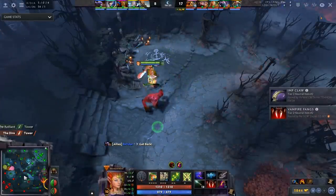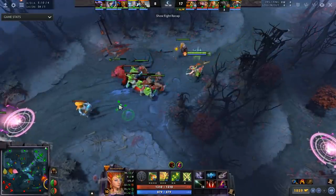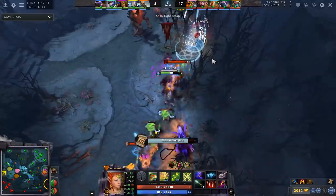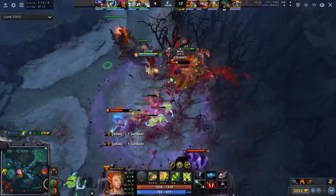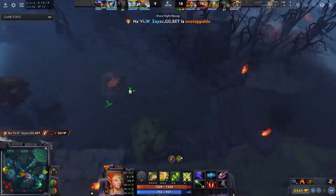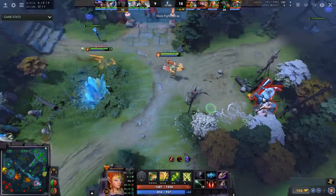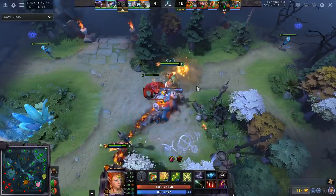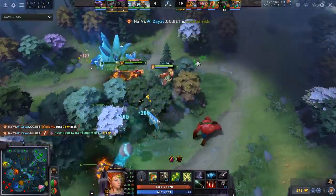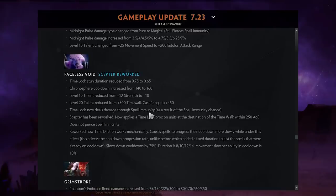Enchantress got some really weird changes. Impetus is now a basic ability — not her ultimate — and can be maxed. It no longer pierces spell immunity but deals 8/12/16/20% of your damage with a scaling mana cost and goes down to a zero-second cooldown. Enchant is now 20% slow at all levels, creep duration is longer, but you can only control one creep. The enchanted creep gets significantly more HP and damage. Untouchable is now her ultimate and reduces attack speed by 100/140/180 while piercing spell immunity. I think Enchantress is a strong mid laner with high levels.